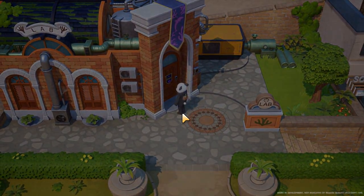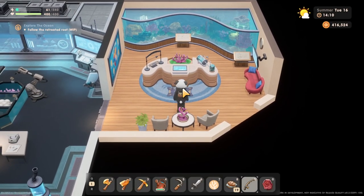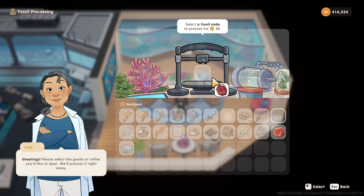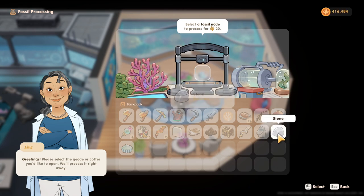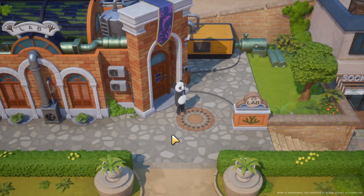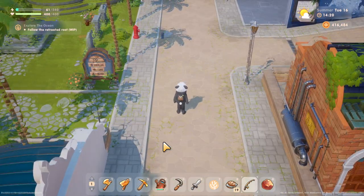Number two: let's go into the lab here. There is a shop in here and you can now process fossil remains. You'll get random things and potentially sometimes some actual fossils — that time we got nothing good. That's going to be the only way really to get bones right now. The fossils can also be found in the cave and underwater, but I've had the best luck finding them like that on the beach.